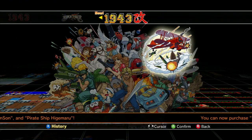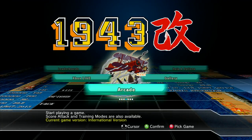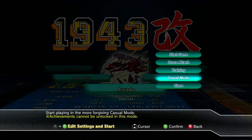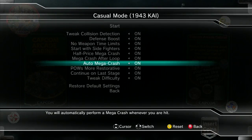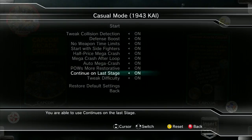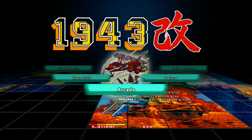Let's just play the other bonus game. Was there ever a Section Z arcade game? Yes, these are all arcade games — Section Z is in here. So 1943 Kai has options: Half Price Mega Crash, start with Side Fighters, all this stuff — it's making this game pretty damn easy if you want to play it that way. It's neat that they got in there and kind of rooted around with that stuff.